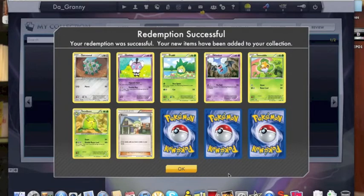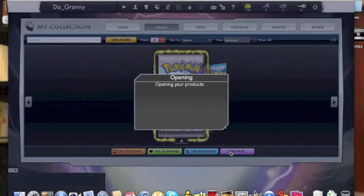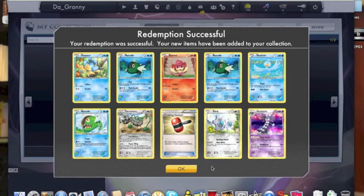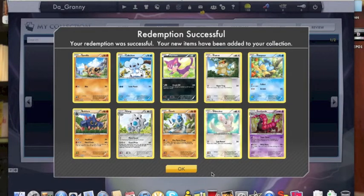I hardly opened Emerging Powers when I first started because I wasn't really sure about the set. Then when I started getting really into it, the server shut down — I was like, you've got to be kidding me. There's another Tornadus full art — I can't remember if that's two or three. There's a Gothitelle, which is pretty good. I might run that. I'm thinking about building a Darmanitan deck with a Mewtwo — I do pull a Mewtwo later, which was pretty cool.